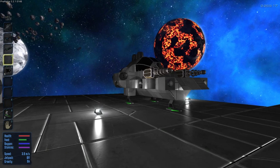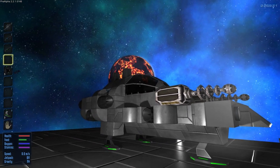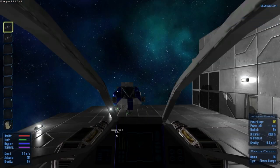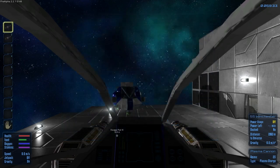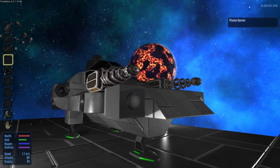I have finished my ship. You can't see the name of the ship, but the actual ship name is the SS Winchester. The reason it's the SS Winchester is because that's the name of the brothers in Supernatural. And since this is going to be the Castile Space Station, I figured I would name it the SS Winchester.